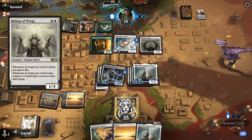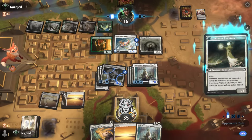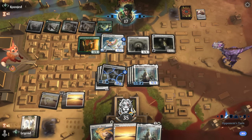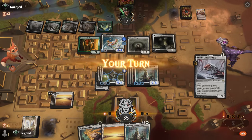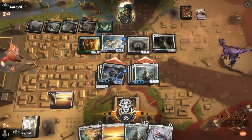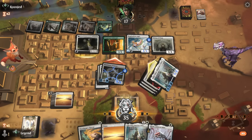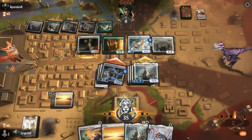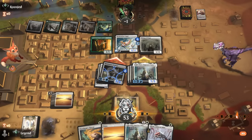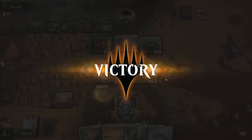Bishop of Wings could have been very good early. A Phantom can chump, so opponent's buying themselves some time. Skrelv can eventually give protection as well. Opponent probably should have blocked the double-striking Virtuoso — might have misclicked with their blocking — but yeah, I don't see them winning this game, especially once we play Skrelv. On to the next one.